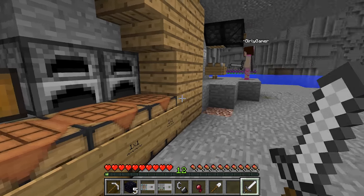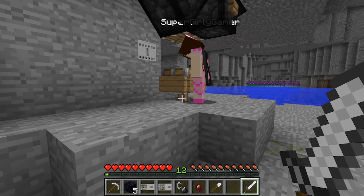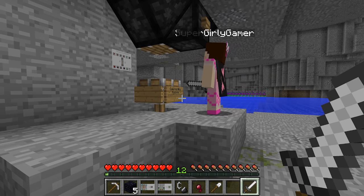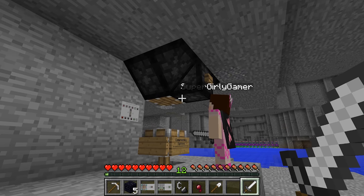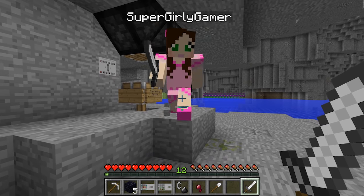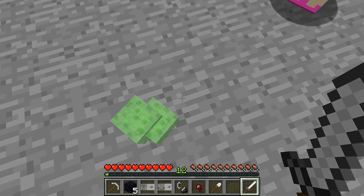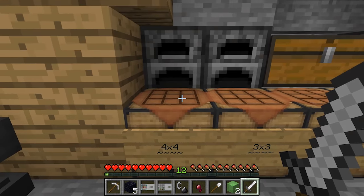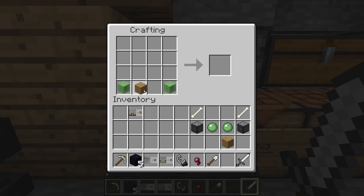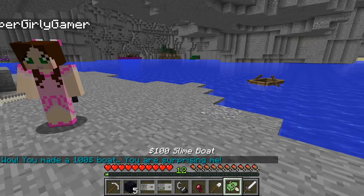I need to organize the chest because this is a mess. I know we need the obsidian to go to the nether so I think we're heading there next. I have one compressed slime block - just need one more. Everybody was watching! I need to get 10 again. Love Cubs does this just to watch us fail, I think. Two blocks done - take those. We put them like that and voila - 'You made a 100 dollar boat!' Wow!